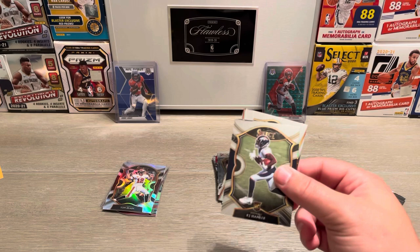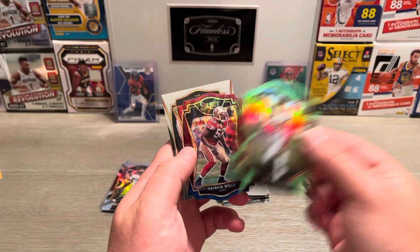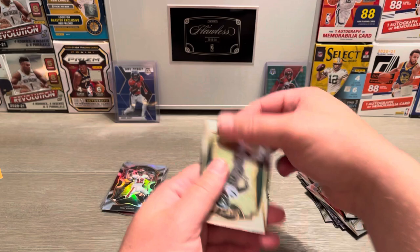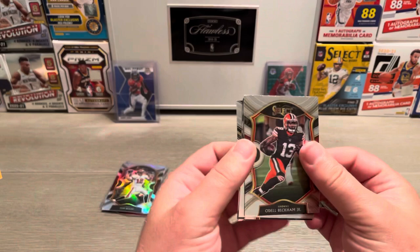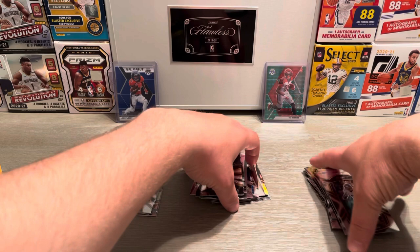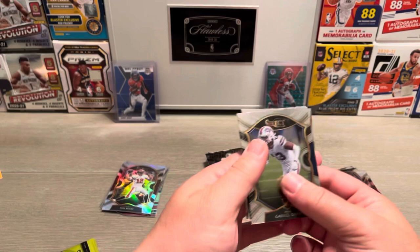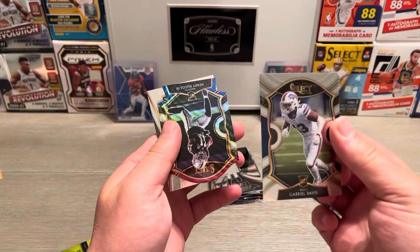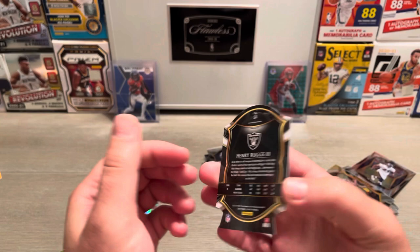Dak Prescott, JK Dobbins, and Baker Mayfield. Deandre Swift. Jonathan Taylor — that was who it was. KJ Hamler — that was a sick pull. Tyler Johnson, it's a little lime green. Patrick Willis. I like that Tyler Johnson card. Michael Piranha. Brian Earl Acker field level. Henry Ruggs and Jerome. Gabriel Davis, James Connor, Henry Ruggs. Gabriel Davis there. Ed Reed and Henry Ruggs — nice card there.